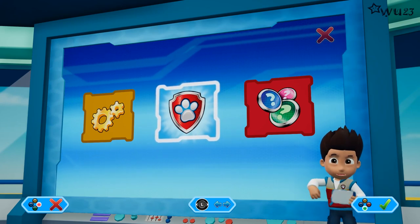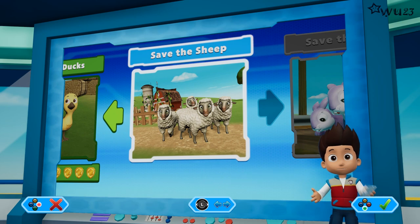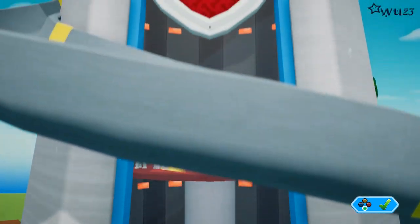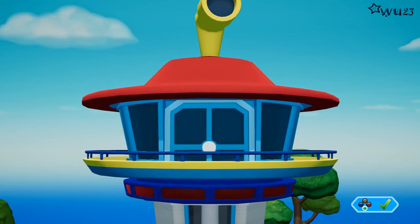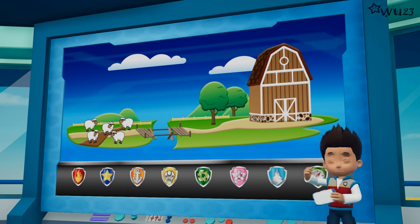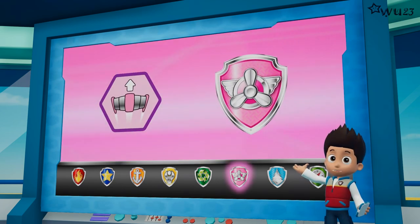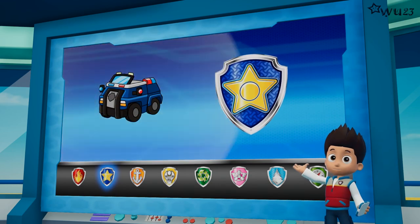All paws on deck, pups. We've got rescue missions waiting. We've got a new mission: Save the sheep. Use the left stick to move the patrol to the lookout. We just got word from Farmer Yumi that his sheep are stuck — the old bridge collapsed and they can't get home. Skye needs to fly up high and find where the sheep are. Rocky needs to repair that bridge, then the sheep can get home safely. Then Chase can use his siren to move the sheep off the road.